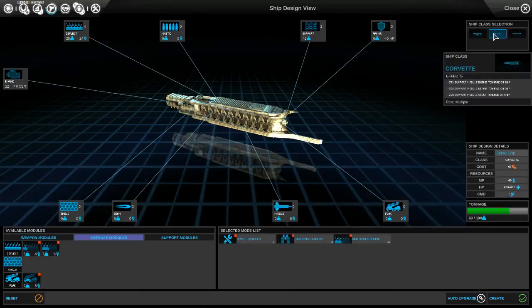We want this to be a Corvette because it gets minus percentage tonnage for support modules - module engine, module repair, module scout. That sounds good. We can build it on Way, it'll take four turns, but it is far away - I don't want to build it all the way over there.